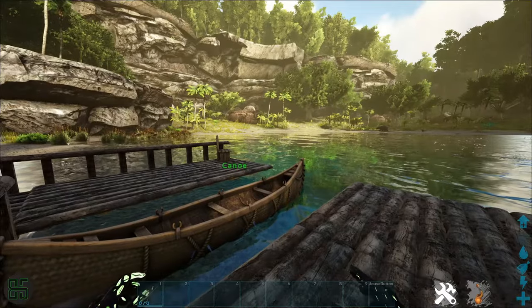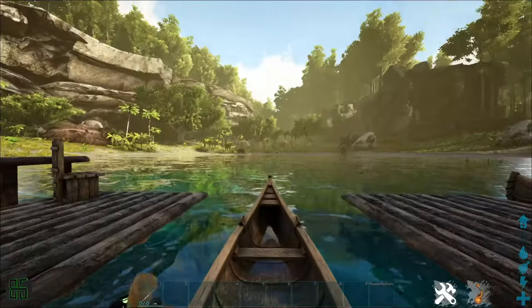Once you have that, you'll need a place to sit. A wooden chair, canoe, raft with a chair, or even a Pelagornis all work.